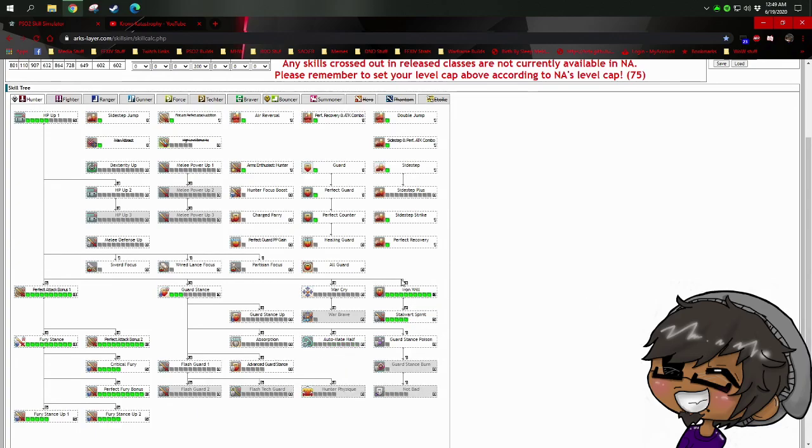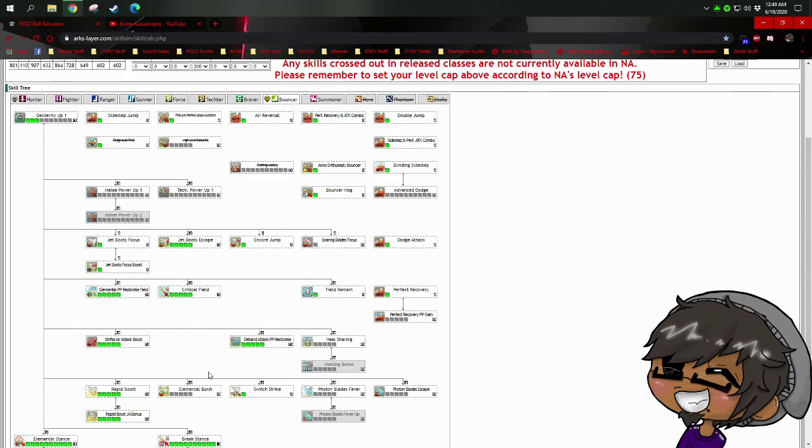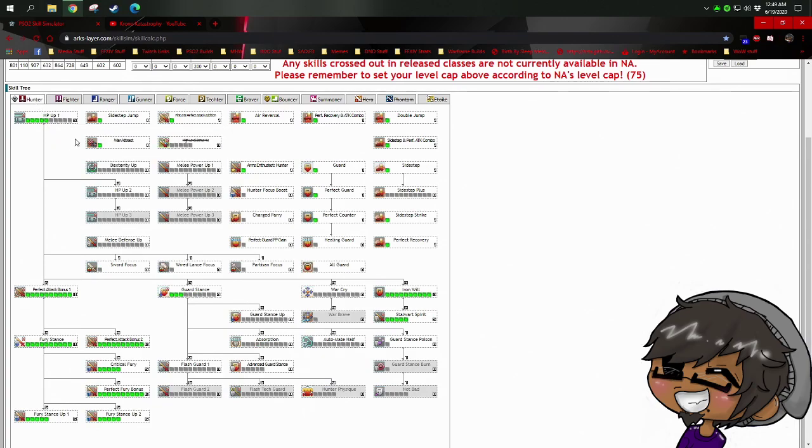I've been doing a lot of Ultimate content recently and I've gone Iron Will / Stalwart Spirit without Automate Half, because in many situations I can heal myself quickly by tapping Megiverse and attacking out of it — usually enough to heal right back up. In Ultimates a lot of attacks will almost one-shot you anyway, so Iron Will / Stalwart Spirit usually saves me. Sometimes I can make a gamble that pays off with extra damage. Either way, good choices — one point in Iron Will is still a 30% chance to survive, not too bad.